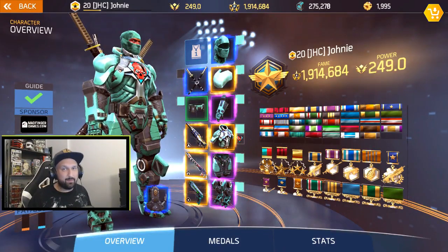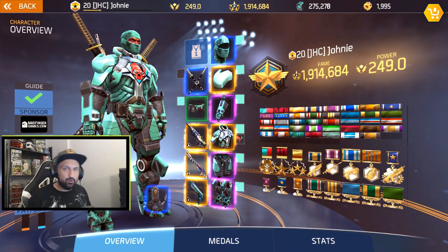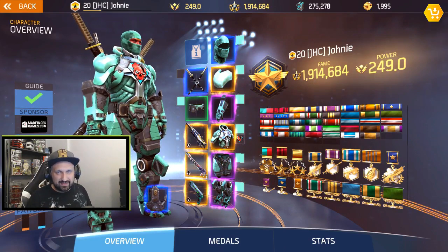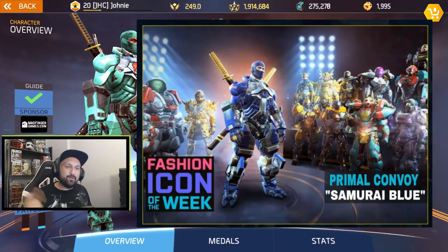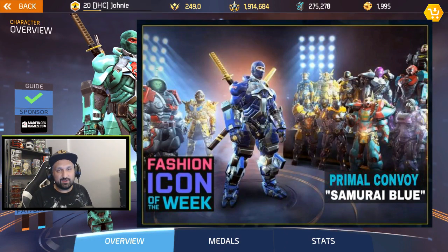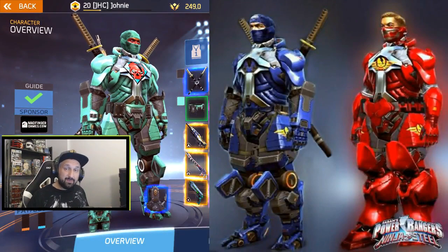What is up guys, Johnny here back with more Shadowgun Legends. Is it possible in this game to look good and have good stats? The answer is yes. This ninja build right here is 100% copied from the fashion icon of the week winner, primal convoy's samurai blue — even the belt. I copied it from the first day I saw it posted on the swag zone on the Discord. I thought it looked awesome and I wanted something like that.